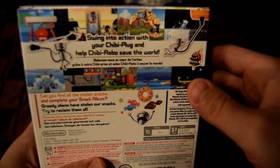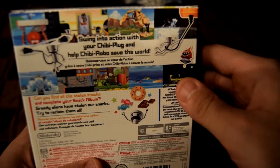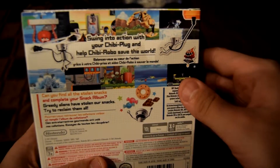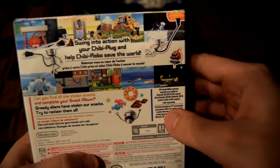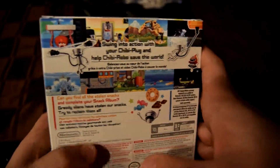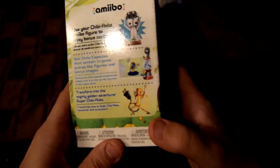Alright, looking at the box: 'Swing into action with your chibi plug and help Chibi-Robo save the world! Can you find all the stolen snacks and complete your snack album? Greedy aliens have stolen our snacks — try to reclaim them all!' It supports both New 3DS and regular 3DS, and has amiibo support — the amiibo actually unlocks secret stages, which is why I bought the amiibo bundle. The box looks pretty cool, I definitely dig it.